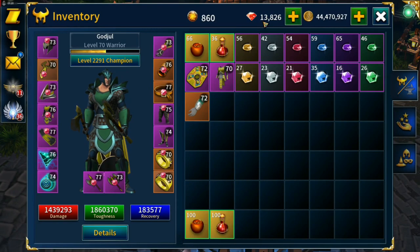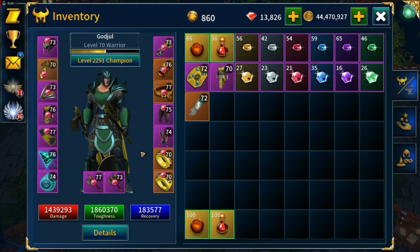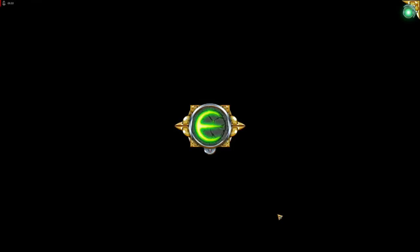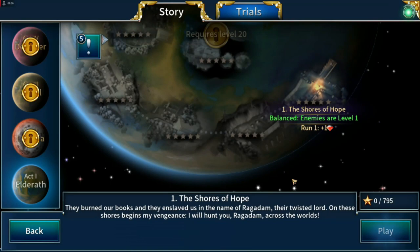We have 13,826 gems. No idea how many we'll use throughout the course of this. Okay, stuttering start. Now let's get going.